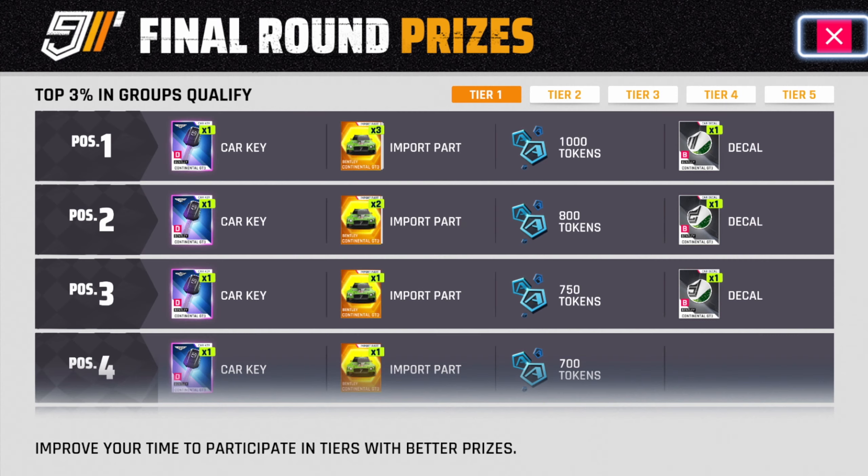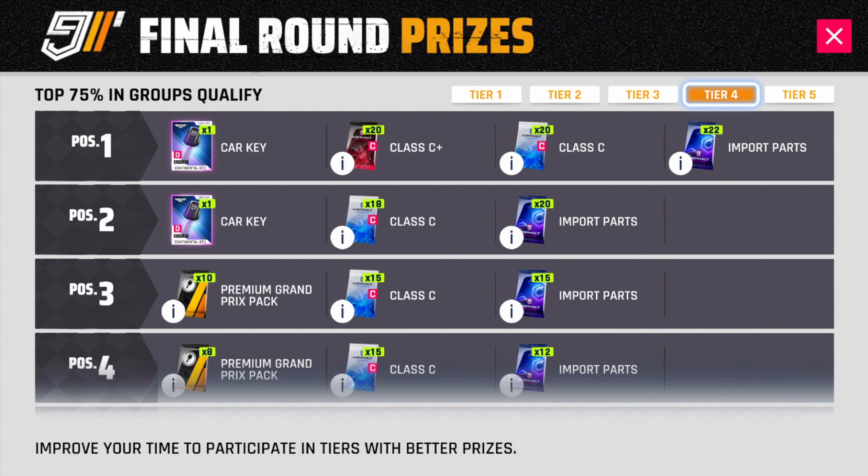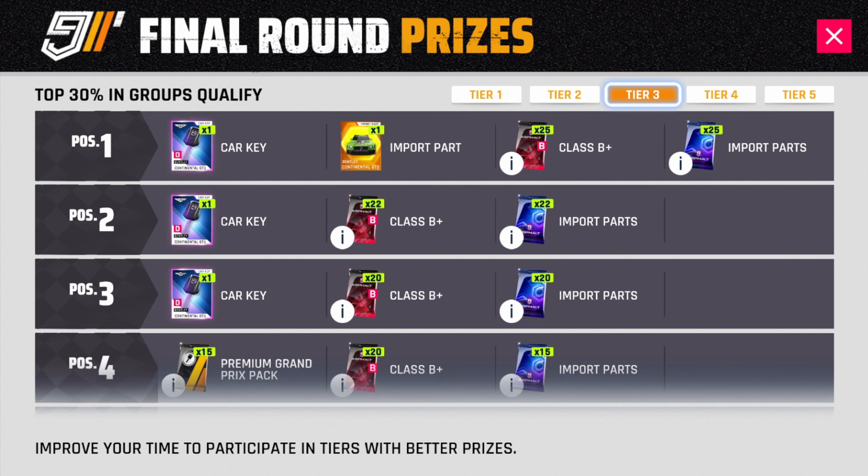Once you are in the final rounds, you definitely need to reach the top and get awesome rewards. Let's take a look at the prizes. We got five tiers as usual. Tier 5 comes with one key for position number one. Tier 4 has two keys for positions one and two. Tier 3 comes with three keys for positions one, two and three, as well as one additional epic import part for position number one.